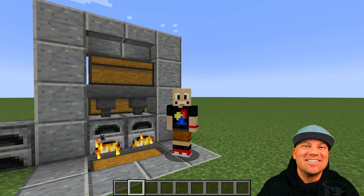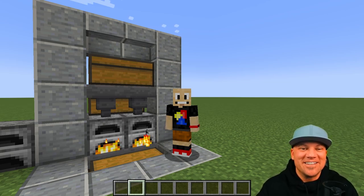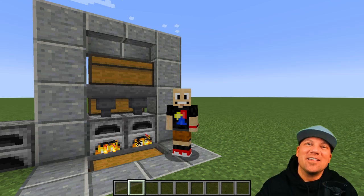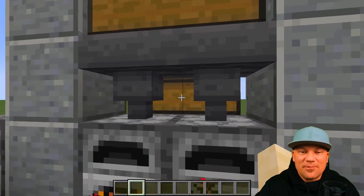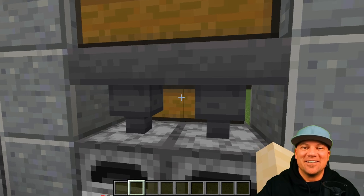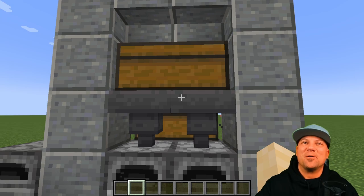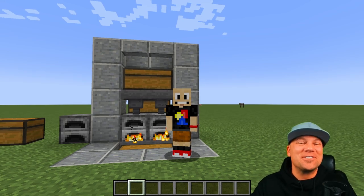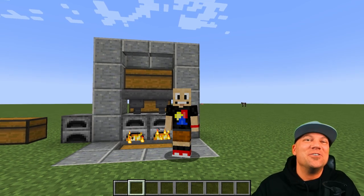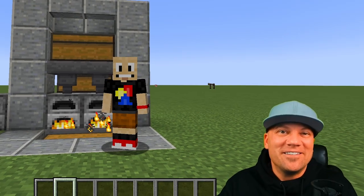Don't forget to add details to make your build look cooler. I added a little frame around the automated furnace and used stairs at the top so you can still open the chest. You can click between the two hoppers to access the fuel even through the wall. I hope you found this video super helpful — stay tuned for more tutorials on our Games for Kids hub channel. Goodbye!